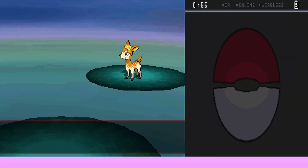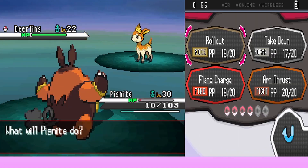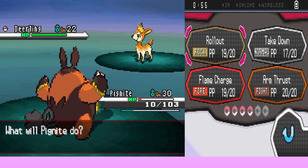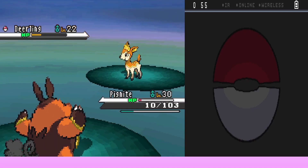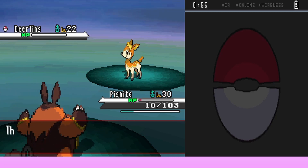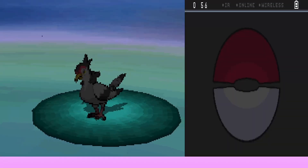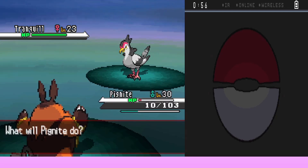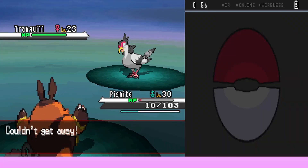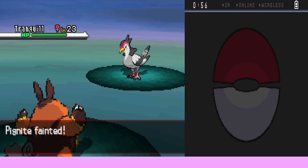Another wild encounter — Deerling this time, much better matchup. They're nearly dead but use Flame Charge and kill it in one super effectively. Emboar's speed boosts. Emboar gains 209. Then they immediately encounter another Pokémon and try to run but can't get away. Air Cutter kills Emboar. They're going to the Center anyway so it doesn't matter.